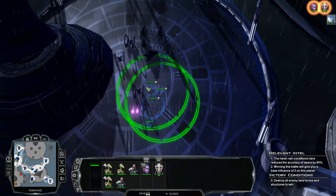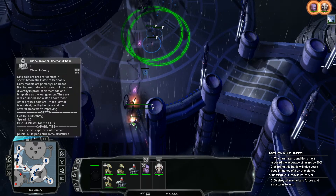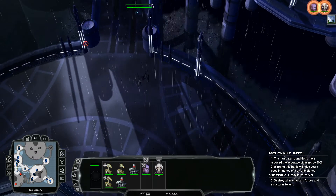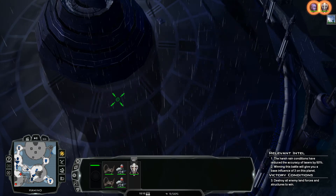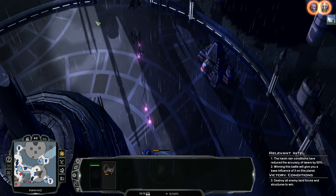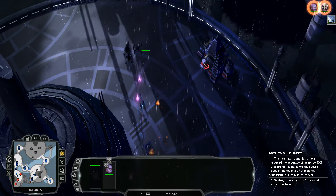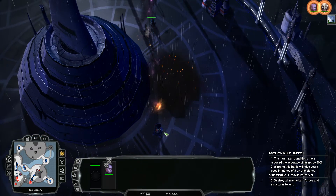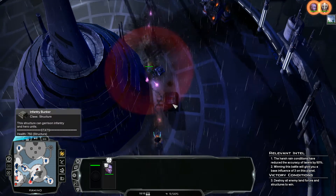We've almost crushed Kamino. We've taken loads of losses but it was to be expected. The poor clone riflemen do not stand a chance against General Grievous without the support of their Jedi friends. We'll bomb that position and press on. God Squadron commencing attack. Bombs are on their way — the clones also got force pushed and absolutely wrecked.